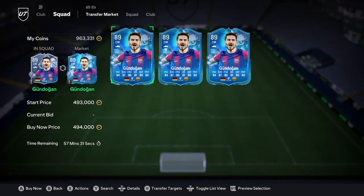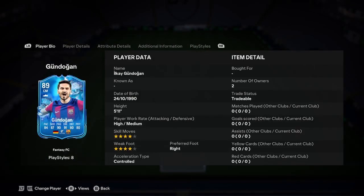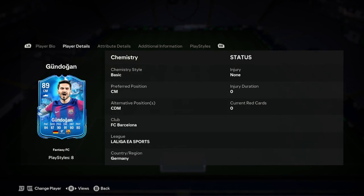In terms of his price, he is 494k — but we'll talk more about that later. So let's jump into the analysis. He's 5'11", high/medium work rates, 4-star skills, 4-star weak foot, right-footed, controlled. That's actually a very nice start — he looks decent off the bat. He's centre-mid or CDM, but don't play him CDM boys — he's got a high attacking work rate and low defensive stats.